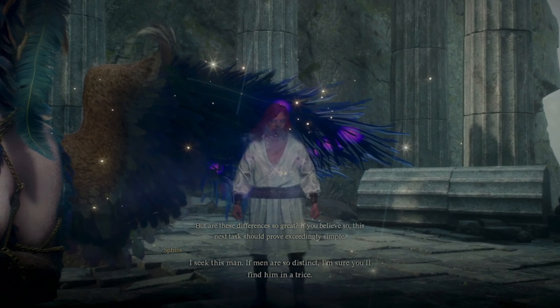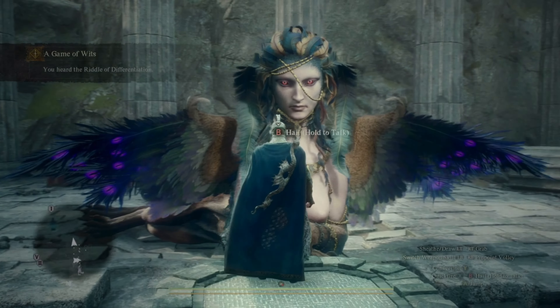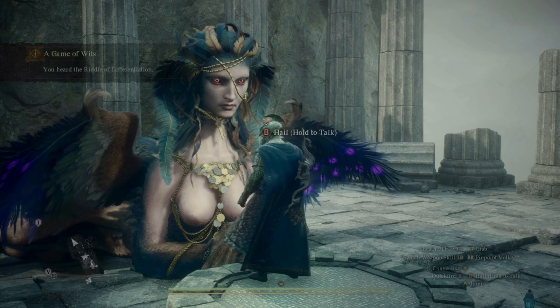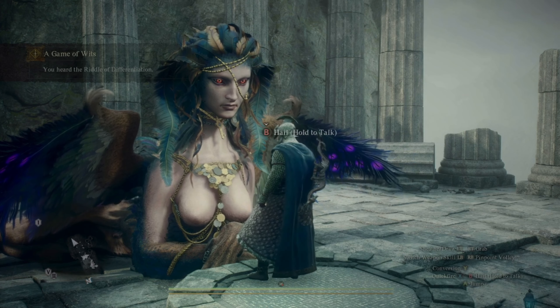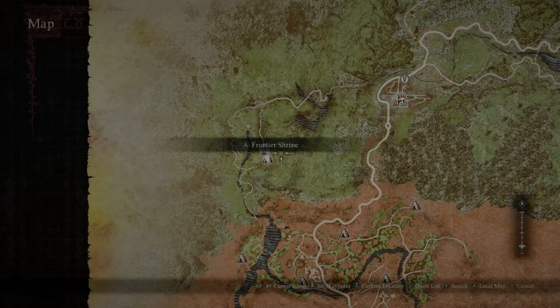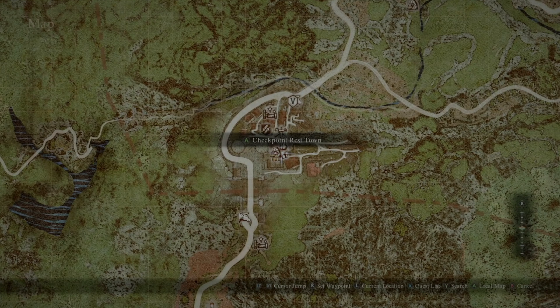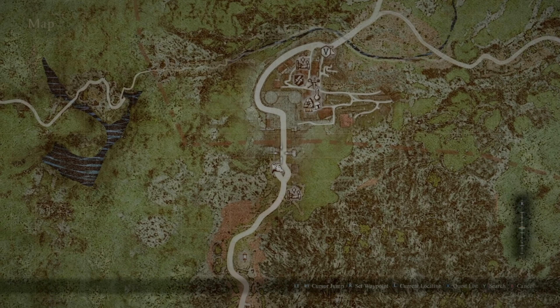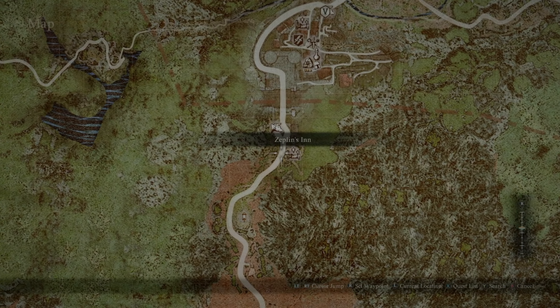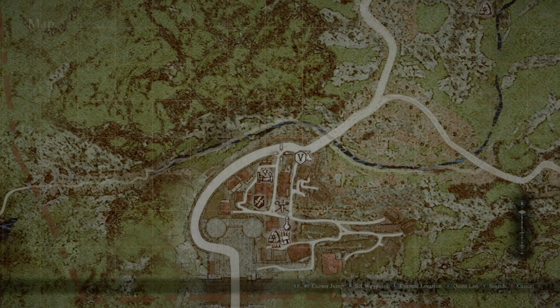This one is very important: note whether the NPC has wavy hair or straight hair. My character has wavy hair. If you're on PC, take a screenshot; if you're on Xbox, record the last few seconds. If you have the wavy hair character, go to the checkpoint and come to the road right below it — he'll be walking around there.